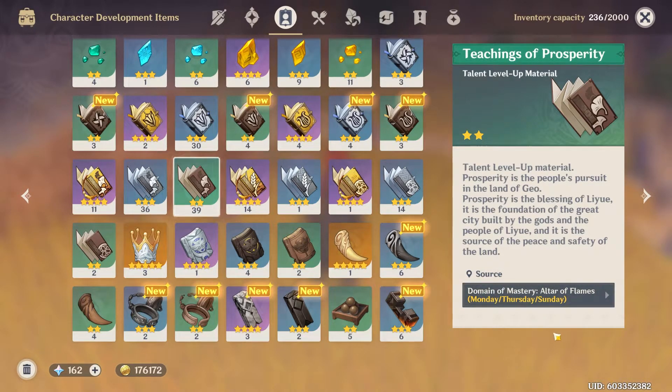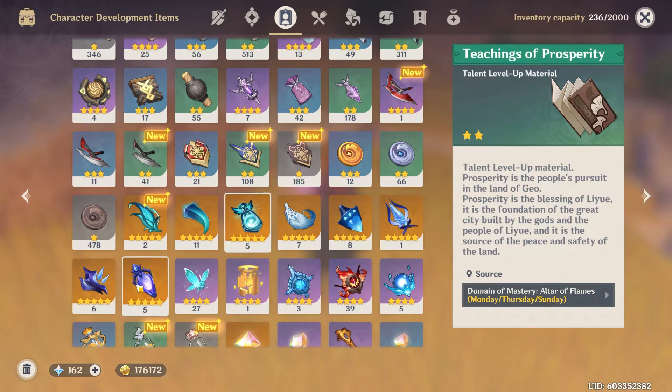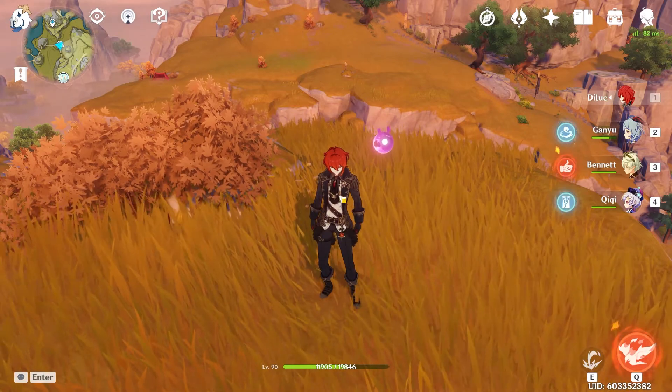Sundays are great to farm because you can choose which domain to run. If you want to level Xiao's talents from 6 to 10, you're gonna need Shadow of the Warrior, which drops from the Tartaglia boss battle — very luck-based. I don't even have five right now and I'm using two for Ganyu, so hopefully by the time Xiao comes out I'll have about seven or eight.